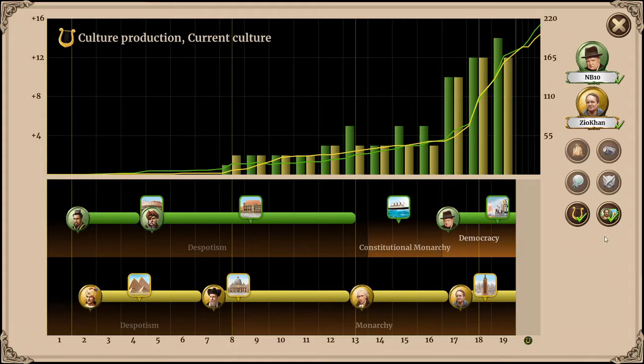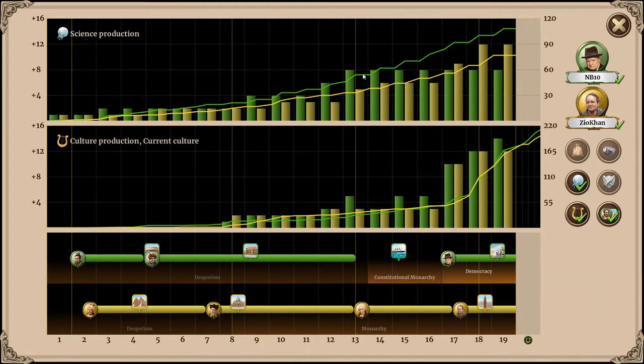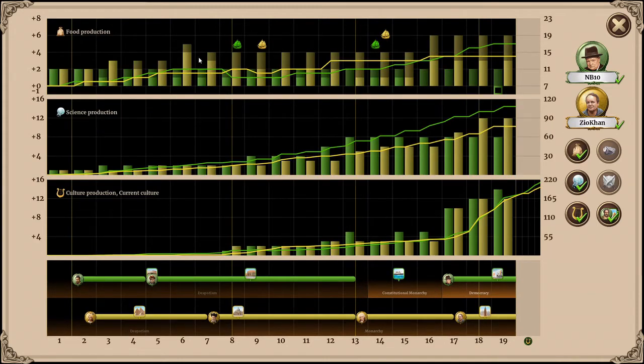Let's take a look at the graphs. Culture — quite close. Science — you can see I had a decent advantage. I got Universitas out, so throughout the game I was producing quite a good amount of science ahead of him up until the last few rounds. Food — his food production was much better throughout. Luckily I did manage to get Ocean Liner quite late, but he definitely had the food advantage throughout.